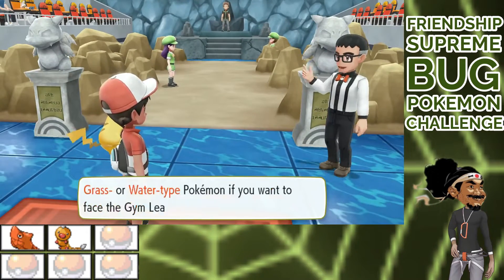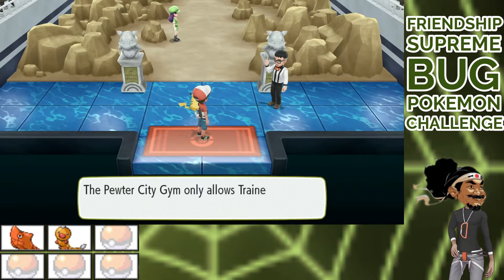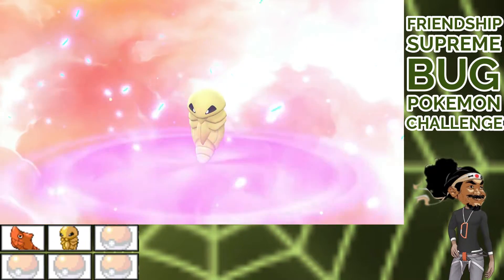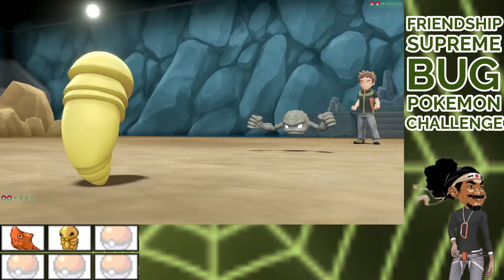Only to find out that I need a grass or water type — I have officially failed the challenge. So the video isn't shorter, I go to catch Oddish, name it Technicality, and go back. Show off my shame, battle the minions, and evolve Perseus to Kakuna. This is the best my team will get against Brock. Hercules level 9, Perseus level 7.